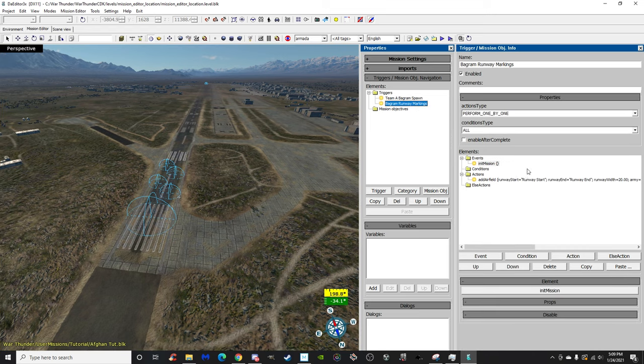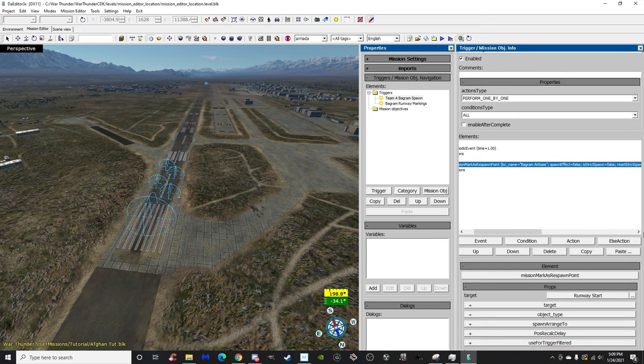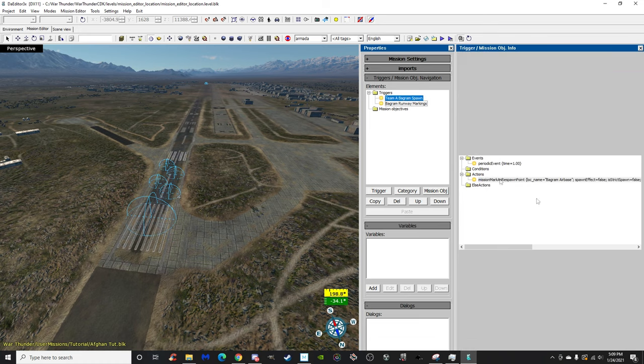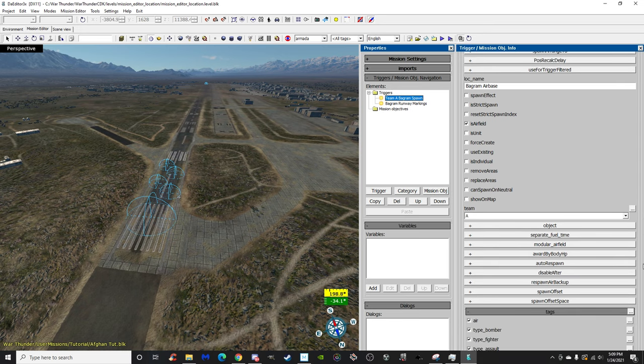So basically you need two triggers: one to mark the runway and the spawn points on it, and one to set up the respawn selection that targets runway start, which then links to those spawn points. It's confusing and vague, and I messed up about five times, but hopefully this explanation makes it clearer. It worked for me, so it should work for you too.